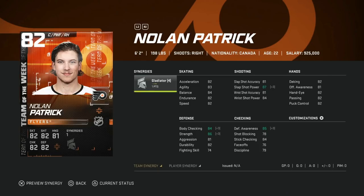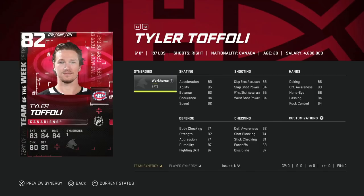Then we've got the 82 overall Nolan Patrick — has the Gladiator synergy. Same kind of thing: he is a center but he's going to play on the wing with only 76 face-off, and he's just not fast enough to take advantage of the meta of having fast wingers. That is the most important thing regardless of size in my opinion for the wing. He is very well-rounded and has an okay slap shot, but his skating is just kind of rough, so this would be a pass for me.